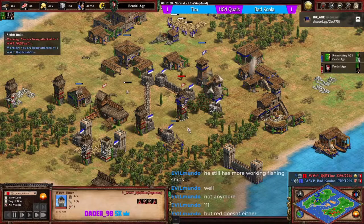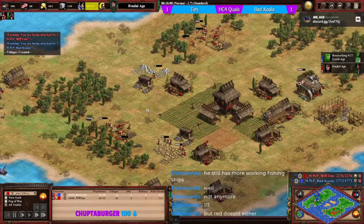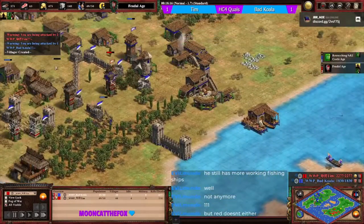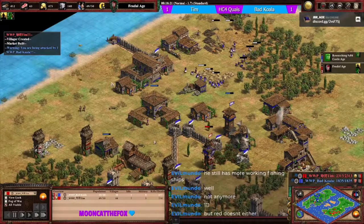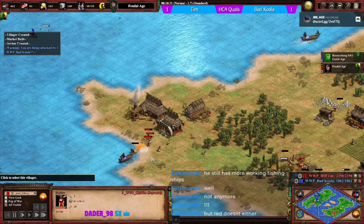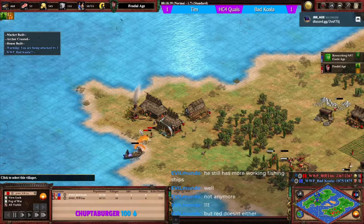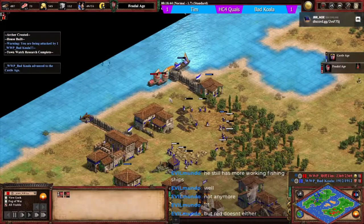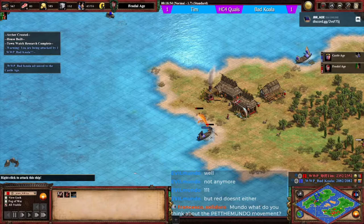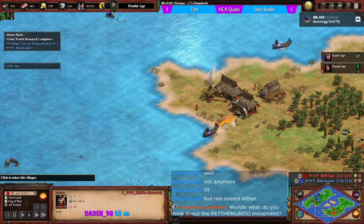No upgrades for either player yet, though tim does have a blacksmith and could get fletching soon. Tim adding a market looks like he could balance his economy soon. His villagers here will be carrying a fair bit of food - he needs to make sure he drops them off before losing them to fire galleys. He's losing food by not dropping off - 31 food gone, then another 28. That's huge amounts of food lost.